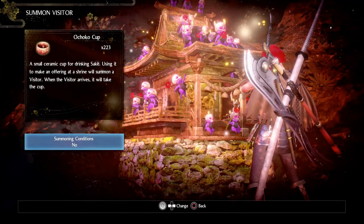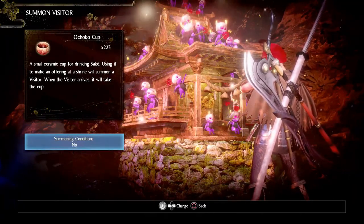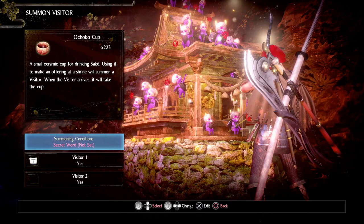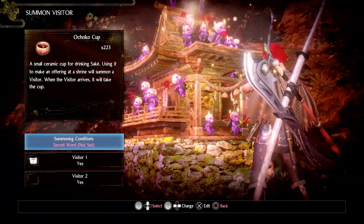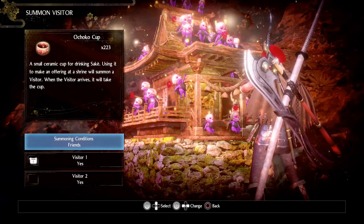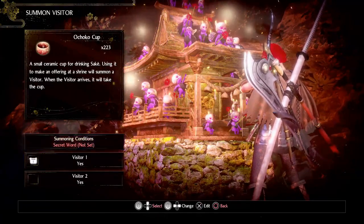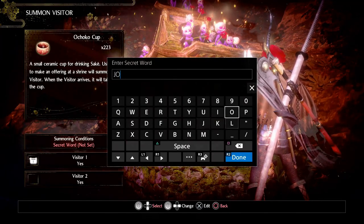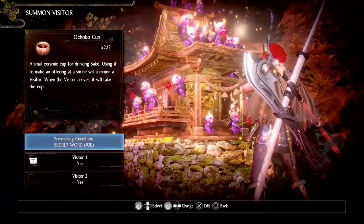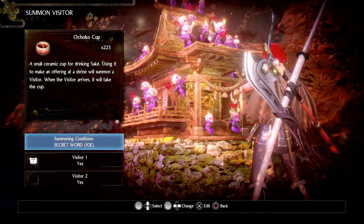Once you get onto the menu, you can change the settings. No summoning conditions just means anybody can join your game. Coming across to the next option, you can set some summoning conditions — either only people on your friends list can come into your game, or you can go ahead and set yourself a password. Mine is always 'joe', which is probably going to be the channel password, so if anybody wants to join in with us that's all good.